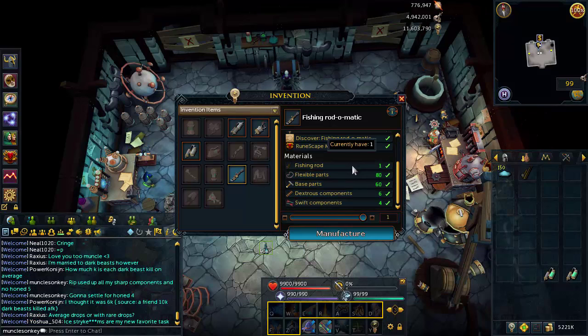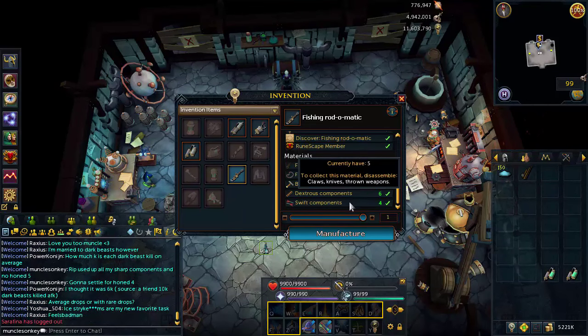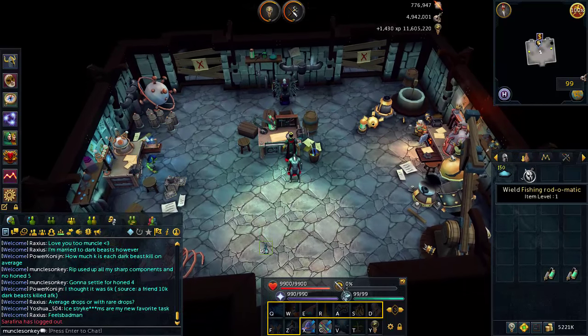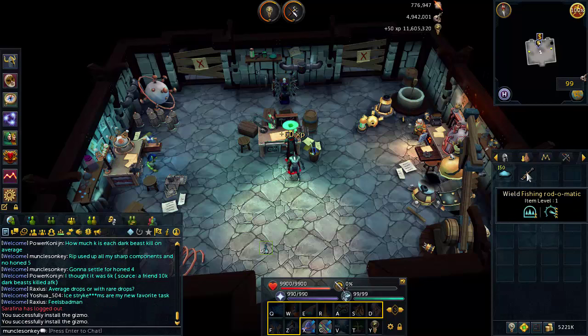The perks we're looking for are Honed and Furnace — these go up to level 5 for Honed and level 3 for Furnace. Once you're satisfied with the perks you have in your tool gizmos, those are good to go because you'll never have to remake them again. Every time you disassemble your rod you get your gizmos back, and then you can just put them into the next rod. So it's definitely worth getting the best perks possible if you're going for 120 fishing.